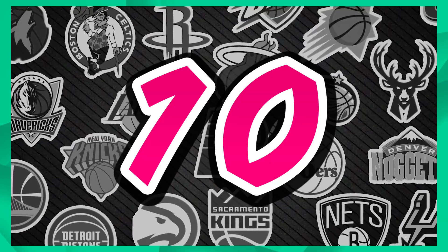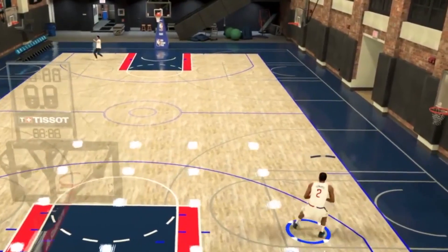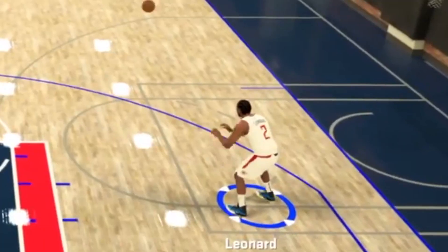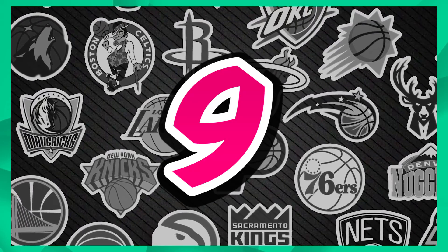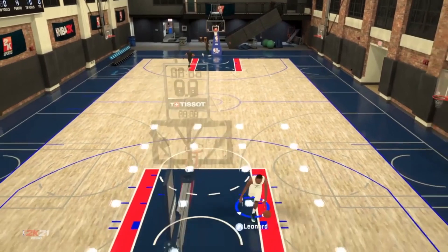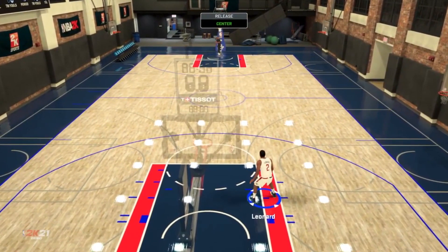Starting the list at number 10 — this one uses Kawai Leonard in Prelude. Numbers 10, 9, and 8 are basically honorable mentions, not legit shots, but so crazy I want to talk about them. This one is 85 feet — Kawai Leonard using the pro stick, greening at full court. You can't do this anymore from my understanding. At number 9, same thing: Kawai Leonard in Prelude, hitting it even farther at 88 feet. These are marked with asterisks because they're in practice mode, not in-game, and likely patched.